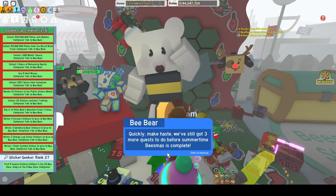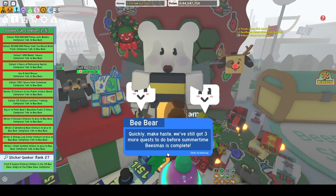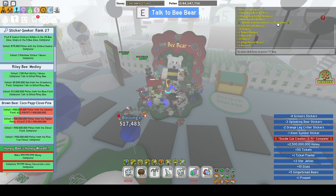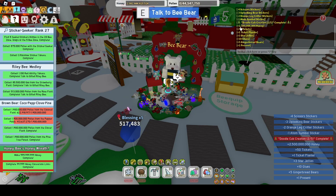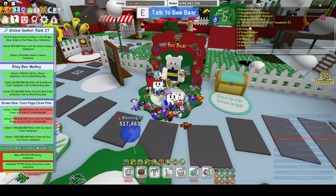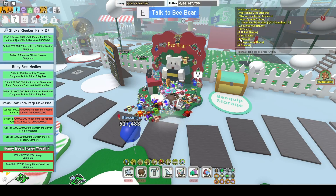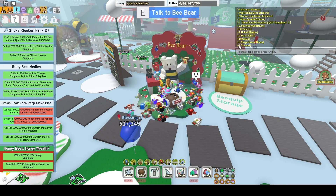'We've got 3 more quests to do before Summertime Beezmas is complete.' So we just finished Doodle Cub Creation 2 of 5. We got 2,500,000,000,000 honey, 50 tickets, 1 ticket planter, 3 star jellies, 10 glues, 5 gingerbread bears, and 1 present.